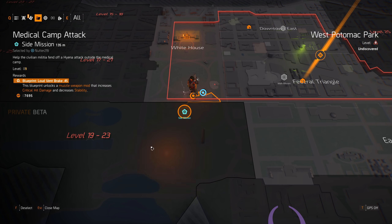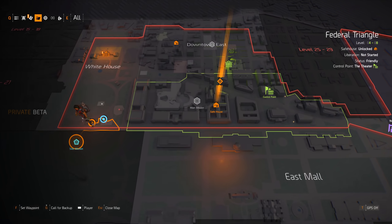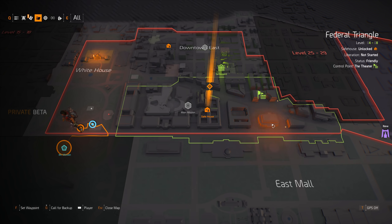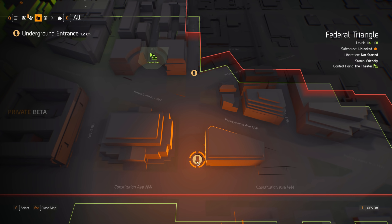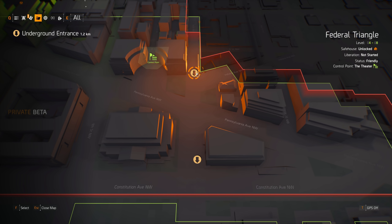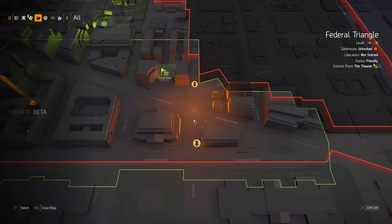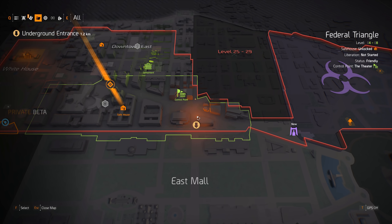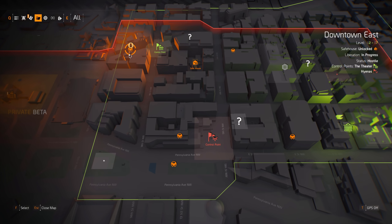You see in the federal triangle? To the far right near the DZ, there's those two dots. So one of them goes out of the zone to get to the one exit towards the top exit. So that's another underground? Yeah, and then there's an underground entrance in the top left of downtown east. But the exit for it, I don't know where the exit is for it.